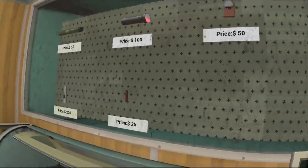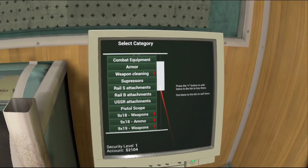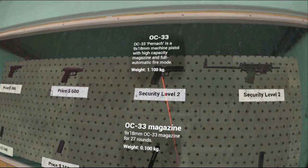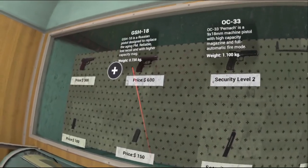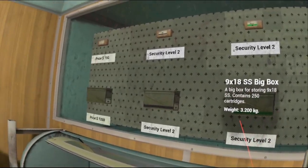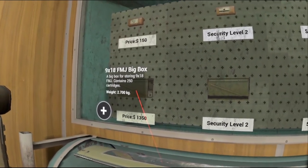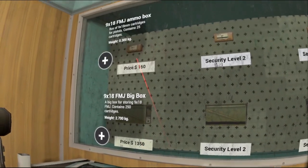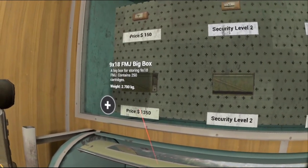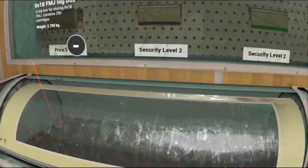Oh, security level 2 — the headlamp is fantastic; it means we don't have to carry the flashlight. But flashlight it is for now, and we'll just stick with the PM. So 9x18 ammo — all we can get is the FMJ. We may just splurge on the big box right now, because we're going to be using the 9x18 FMJ for a while, so let's do that.